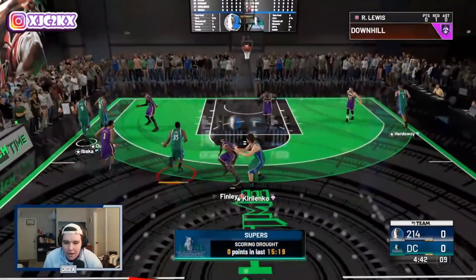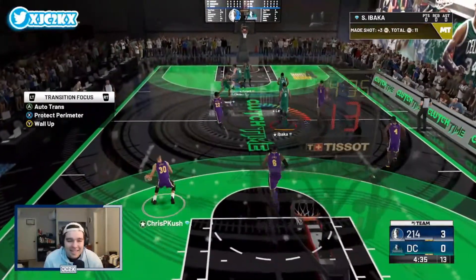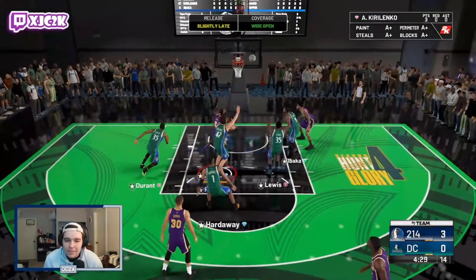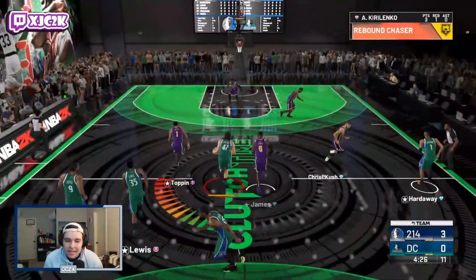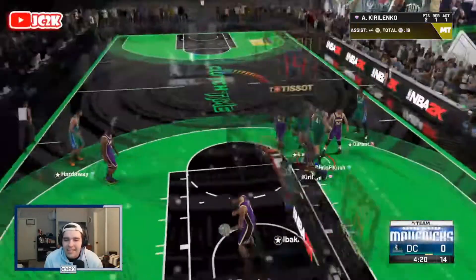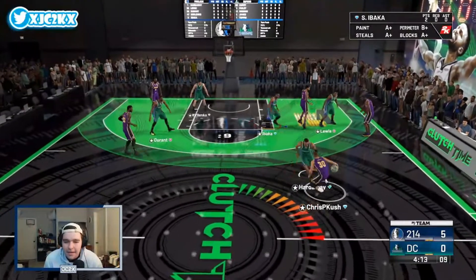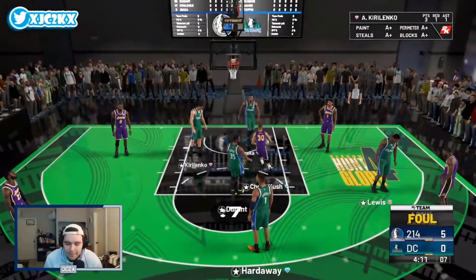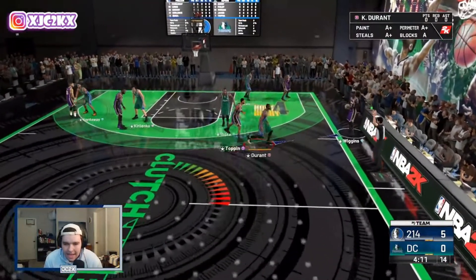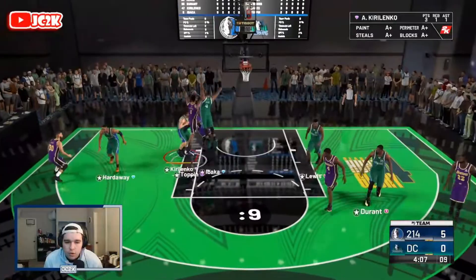Let's get into a pick and pop with AK — let's see if we can get him an open three-point opportunity to start off the game. Catch and shoot AK for three — green! Look at AK, look at that Base 98 catch and shoot — he is going to be a menace. That is why I think he can play the four at such a high level. This AK has an elite release, and we get a nice dunk off of an assist from AK as well. Really good start to the game — he already has three points, one rebound, and one assist in less than a minute.